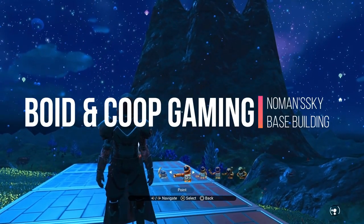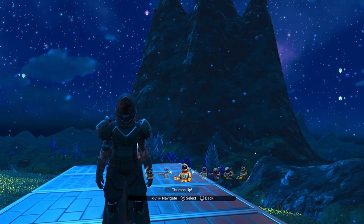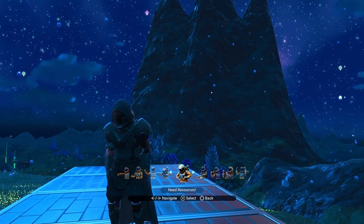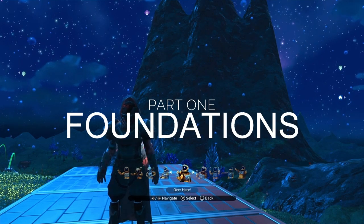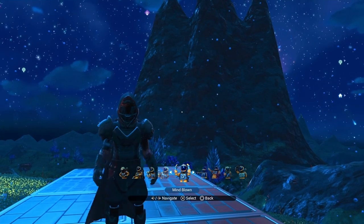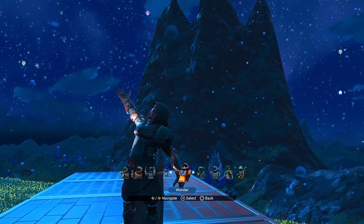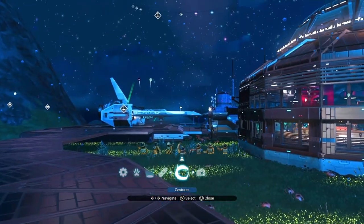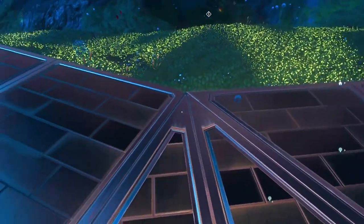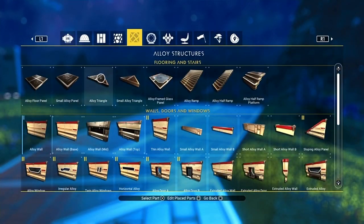Hello everybody, welcome to a special series of micro builds where we're going to be building a bio dome. We're going to enlarge a bio dome, kit it out, and make it look like one of those bio domes you see on abandoned planets where they're growing trees, plants, and shrubs. It makes for a massive greenhouse as well. I've laid out a path from the landing pad at the micro builds workshop and we're going to build ourselves a giant bio dome. There is a glitch involved — don't worry, I'm going to show you how to do it, it's dead easy.